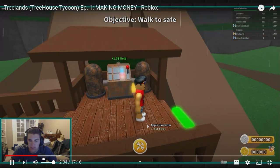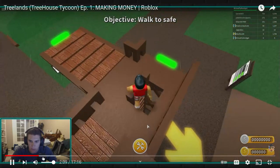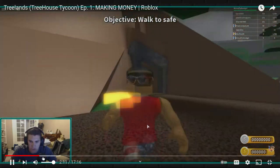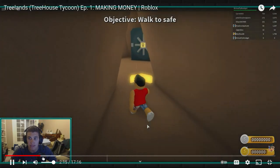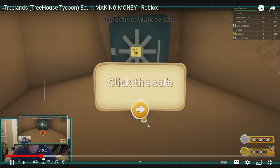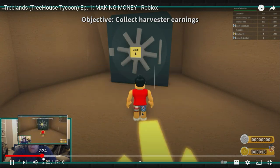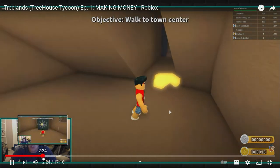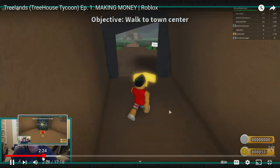Objective: walk to safe. Walk to safe — oh, over there. Okay, we'll walk on over there. I can just jump. Sweet. I really like so far how this is super easy to learn starting out. Congratulations, you just collect your earnings — 13 gold to be exact. So you get your money in here and then you just got to collect it. I've got 13 gold, top right corner.